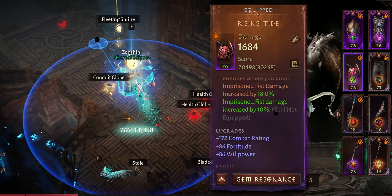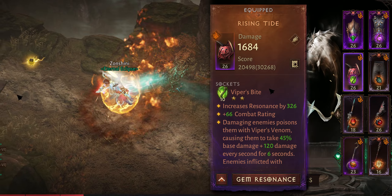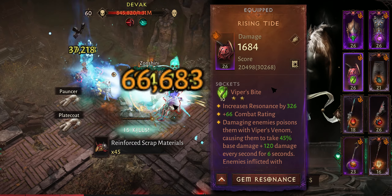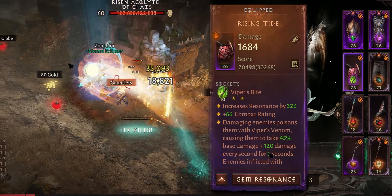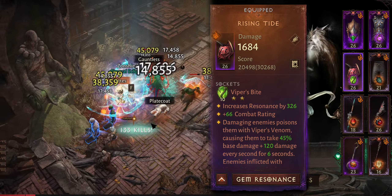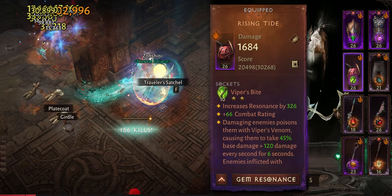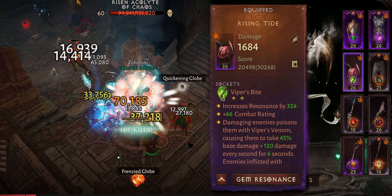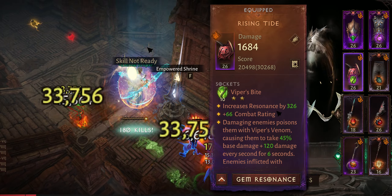With every other ability you should first use Fist of Thunder — the Imprisoned Fist variation is the exception. If you want to make life easier or don't have super high resonance, you should use Viper's Bite. It's one of the best gems for open world builds — you get six seconds of DoT effect, roughly 30-50% of enemy HP depending on your resonance. This helps immensely if you have lower resonance.